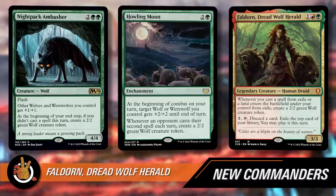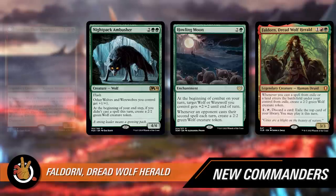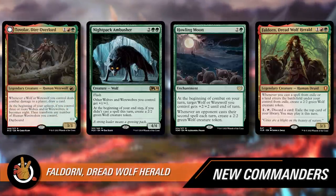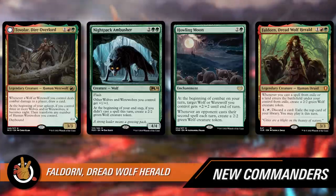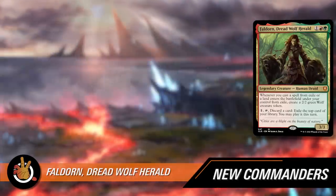In green you have token synergies — Parallel Lives. If you're going the wolf route, Howling Moon, Night Pack Ambusher — there's a lot of wolf synergies in red-green. Maybe Faldorn is your werewolf commander. Tovlar is pretty good, but it depends on what time of day it is.